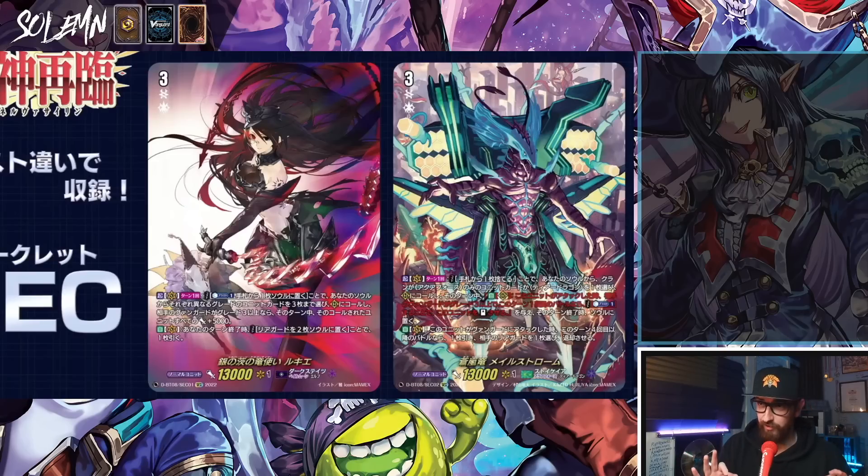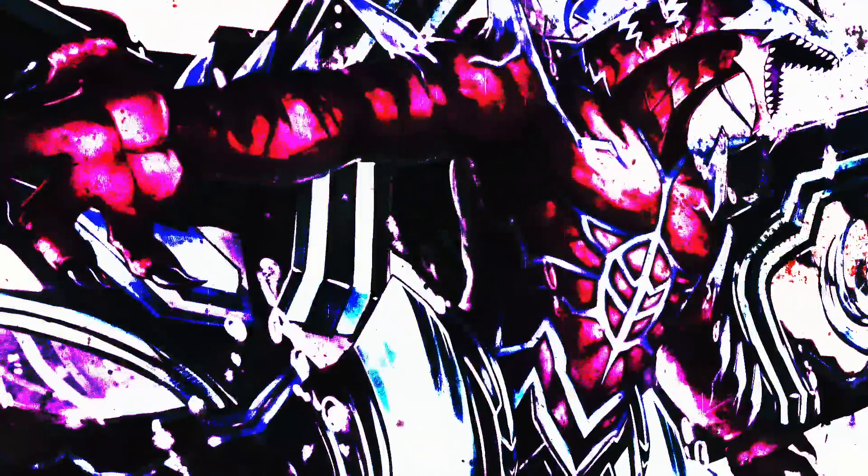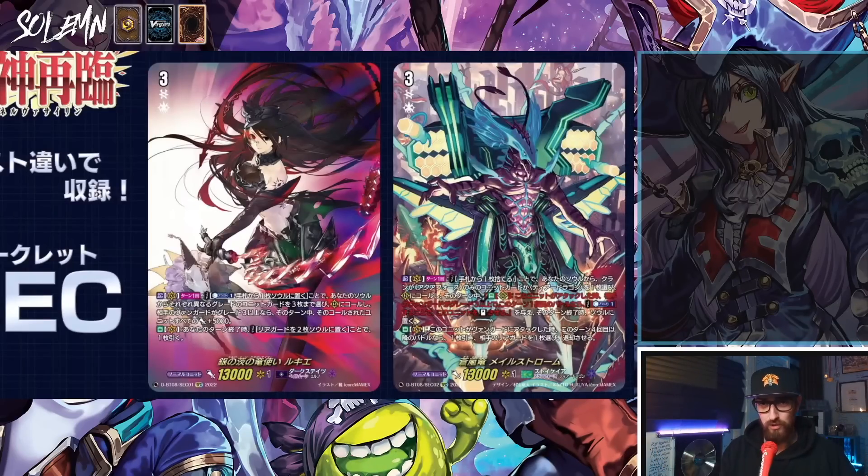More interesting for me, we also saw these beautiful versions of Lukie and Maelstrom — a secret version or whatever the name will be. If you're interested in playmats of these cards, we have a Lukie and a Maelstrom on Zero Damage, so link in the description and use the code Solemn. Overall very excited for these, especially the Lukie. Most people don't know I like Pale Moon — Pale Moon is basically Circus Grand Blue.